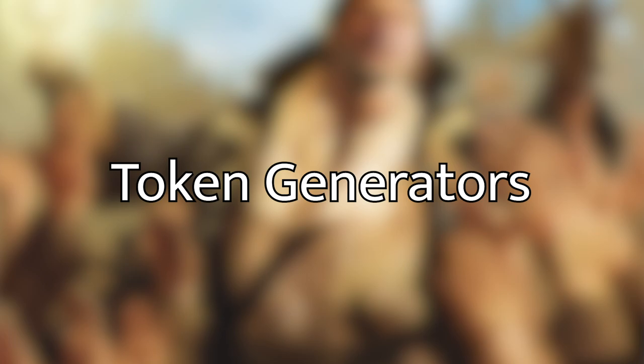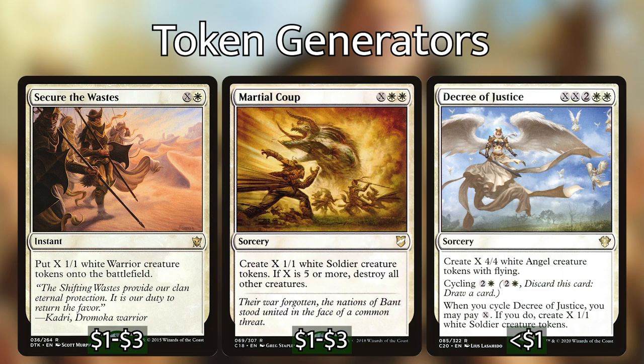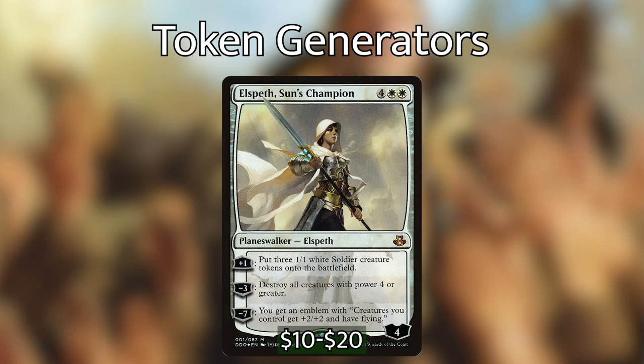First we have our one-off spells that make tokens — all flexible X spells we can use at any point in the game: Secure the Wastes, Martial Coup, and Decree of Justice. Martial Coup is also a board wipe if you pump it enough, which can be really handy. I would advise using it when you're struggling to get your commander on the field rather than when she's already there, since Thalisse's ability only activates at the end step.